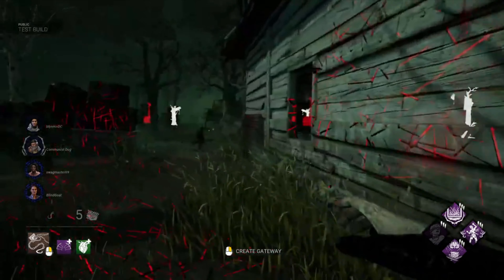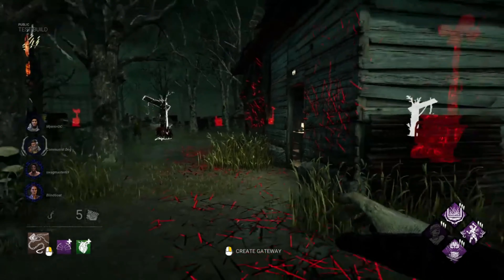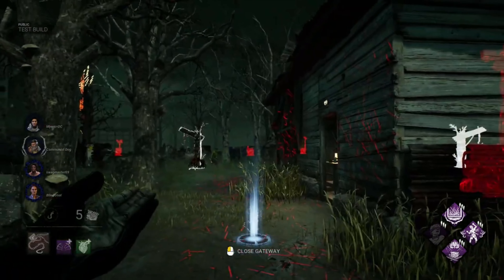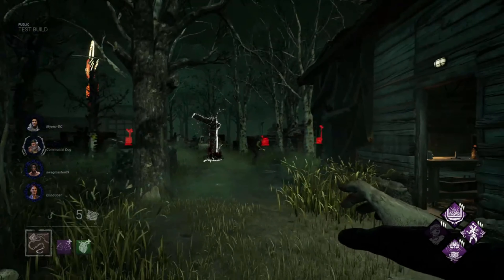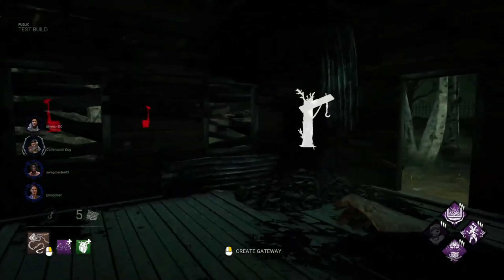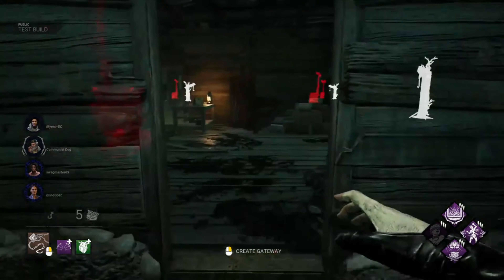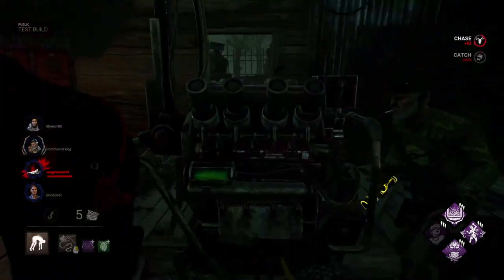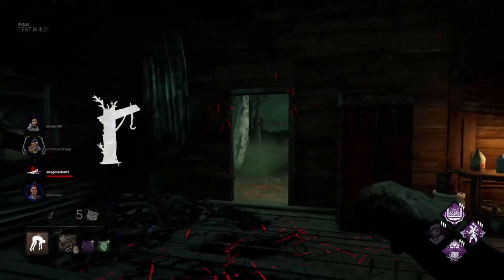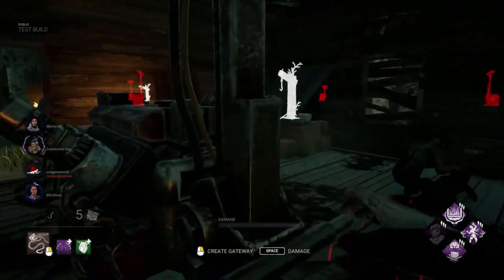It resets, and it doesn't look like the chain hunt meter is filling up anymore — I think I have to actually get hits with the chain. Did you test the generator grab animation? Yeah, hop on the one in killer shack. Let's see what the gen grab looks like — oh, that is so cool! Oh my god. I'll go ahead and drop you, y'all can heal him up. That is so cool.